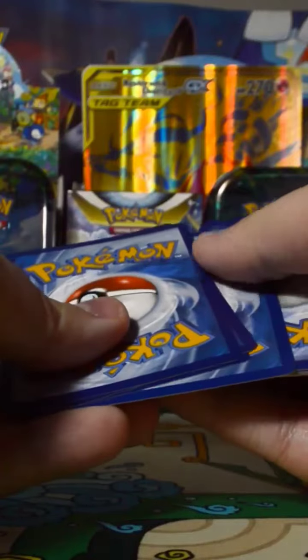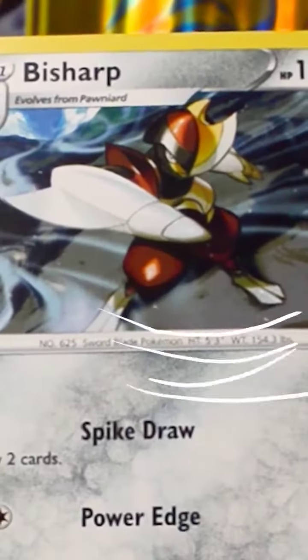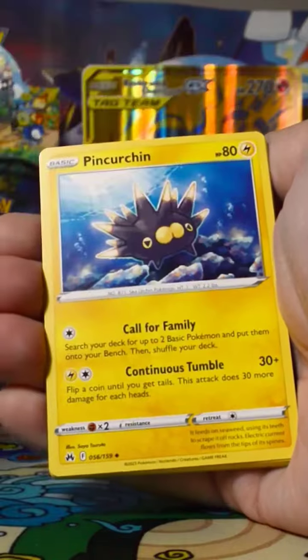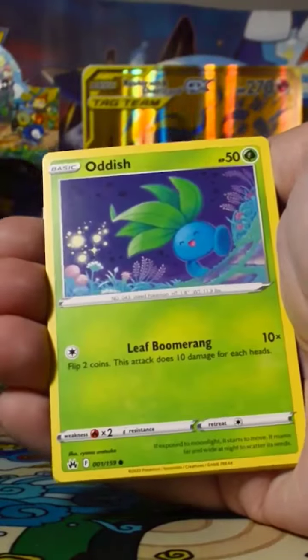One, two, three, four, to the front, and we have a steel energy. Bisharp, slashing, about to slash you up. We got a great ball. We got a Pinkyurken... Pinkersh? I don't know how to pronounce that. We got a seal.